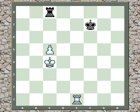Let's look at a harder one now. Now there are three squares in between the rook and pawn, so black has checking distance. So the method that we just saw is not going to work.